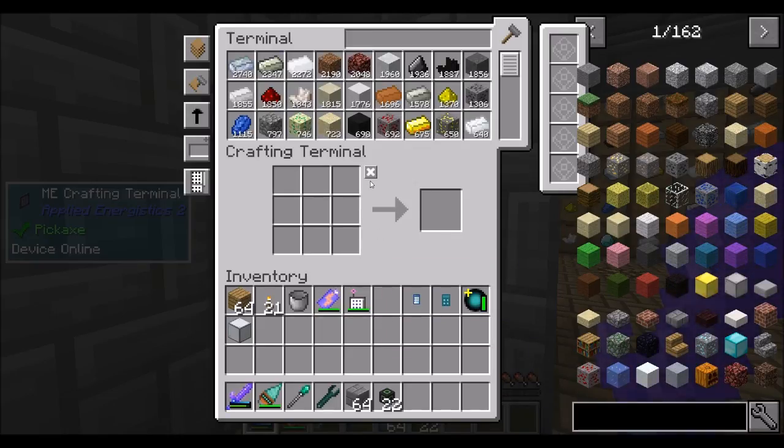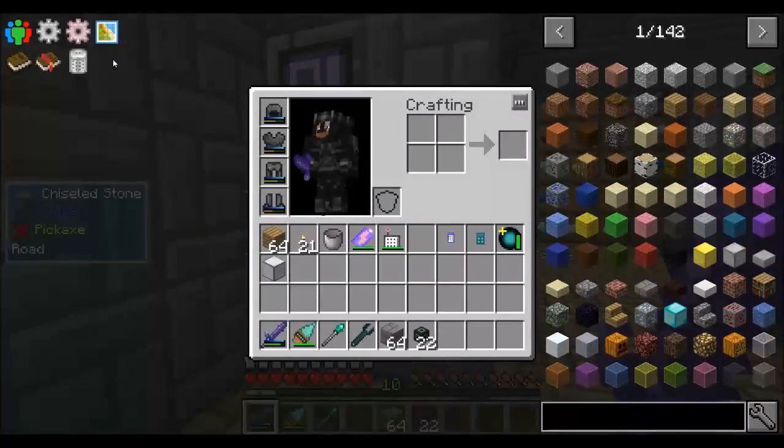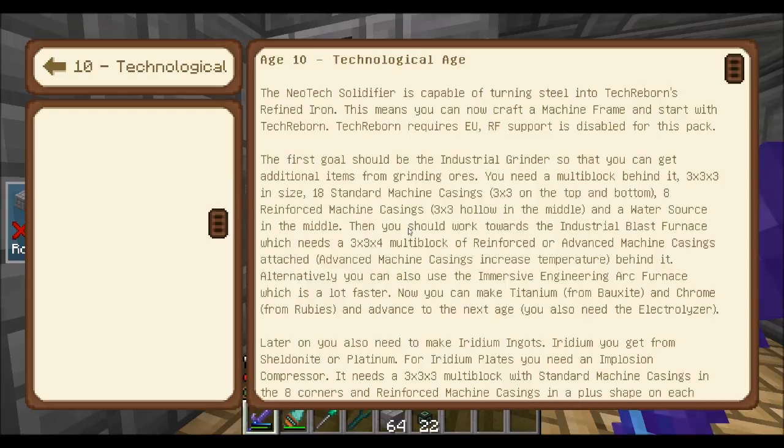So sweet — how do I have an extra end diamond? Did I make two of them? Anyway, I don't know if I'm going to make that industrial blast furnace, yada yada yada. Or you can use an Immersive Engineering arc furnace, which is a lot faster. Dun-dun-dun — we already did that! Now we can make titanium and bauxite and advance to the next stage.